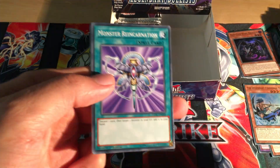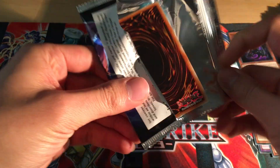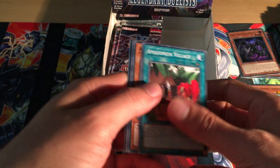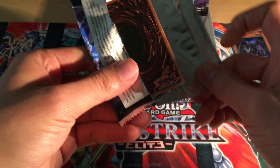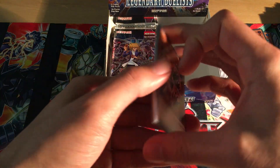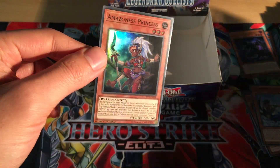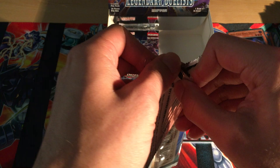Coming down to the last few packs on the left side: Monster Reincarnation, Red-Eyes Retro, Cyber Dark Cannon. Just want to see if we get any more holos - we've got four ultras and I believe five supers. Water Dragon, Rage of Kairushin, Amazon's Core, Amazonist Princess - one of the supers. I believe there are only two more supers left to get in this set.